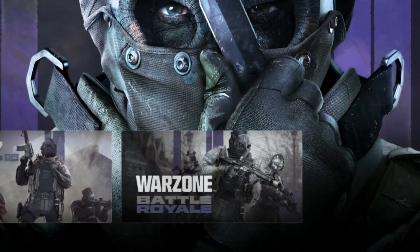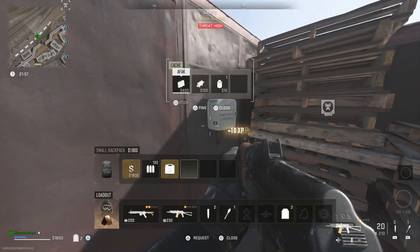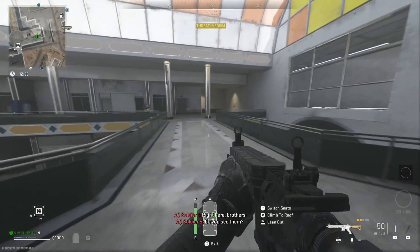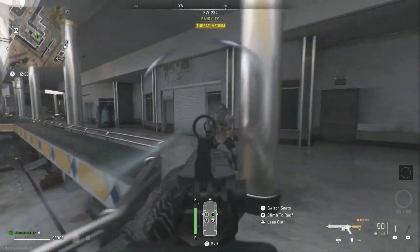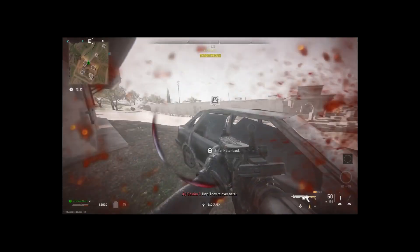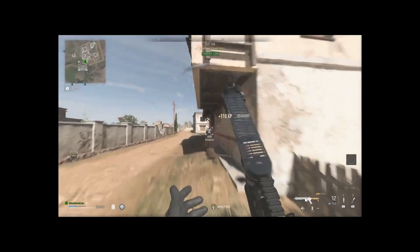Today I have a glitch that's going to help you get more wins in Warzone and stay alive in DMZ. This is a full-on teleportation glitch that will make it so you basically can't die. As you can see, I'm chilling right here. I'm going to press the button to teleport and boom, I teleported. Super, super dope. Let's get right into how you perform this glitch.